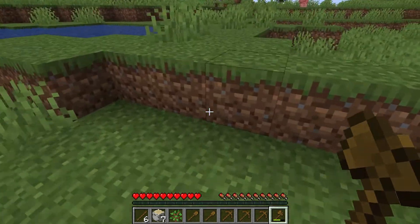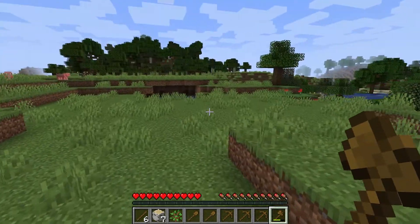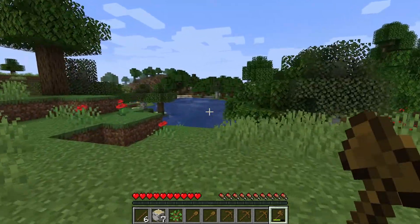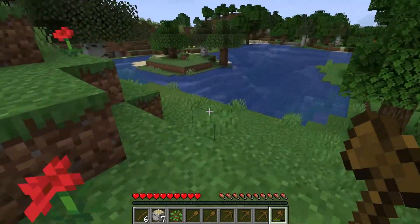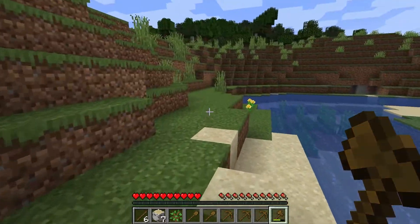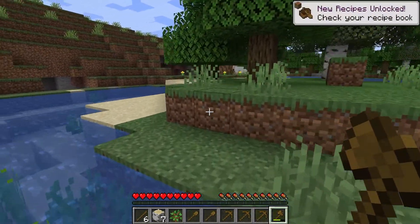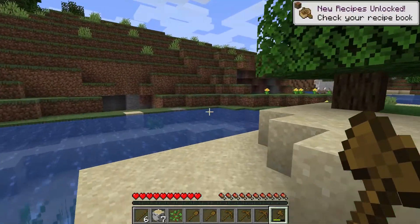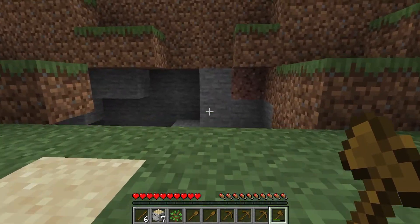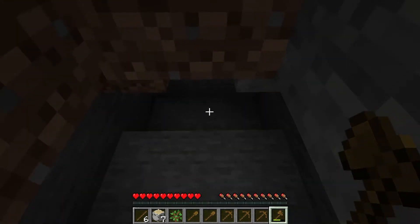Alright, so you need a good starting point. The first thing I want to do is find some stone and make some pickaxes out of it. The good thing is we're pretty low already. That looks like a good spot right there. It's a bit late on the recipe update — they're just telling me because I jumped in the water. Hey dummy, get a boat. Alright, good spot.